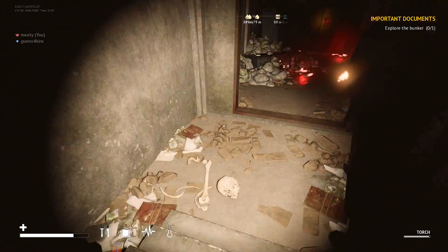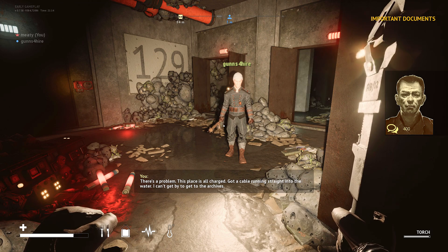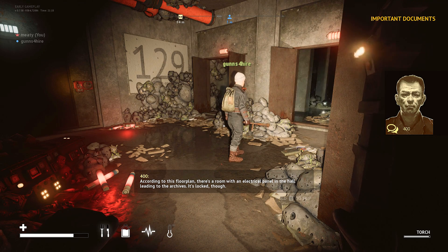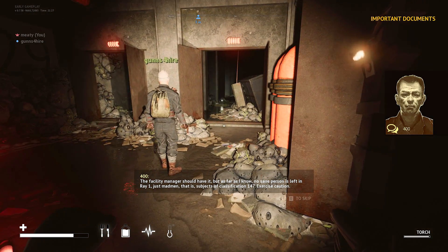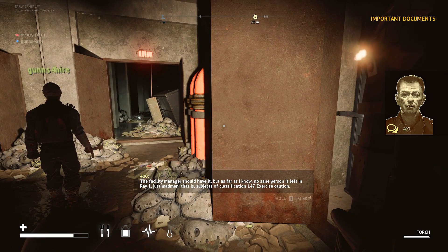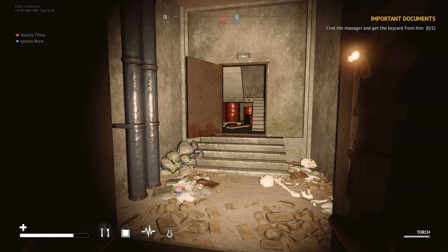Hello? Housekeeping! There's a problem — this place is all charged. Got a cable running straight into the water. I can't get by to get to the archives. According to this floor plan, there's a room with an electrical panel in the hall leading to the archives. It's locked, though. You'll have to exit the bunker and find a keycard located in a two-story building nearby. The facility manager should have it, but as far as I know, no sane person is left in Ray 1 — just madmen. Subjects of classification 147. Exercise caution. So we got to go to Ray 1 now? He said outside in a two-story building. We're going to go back outside for the two-story building in the next episode — see you then.